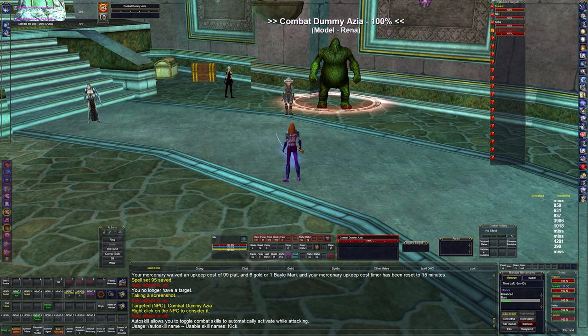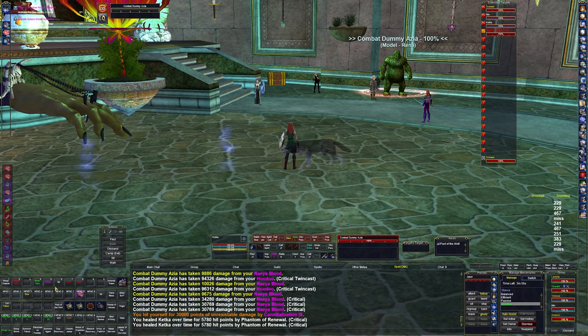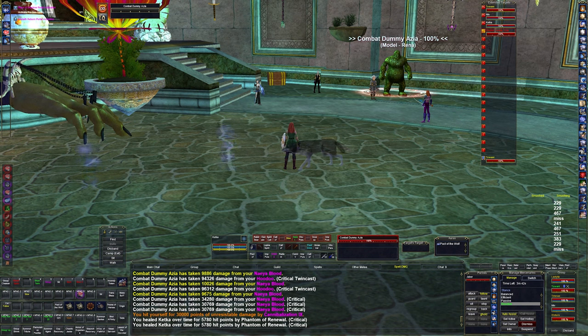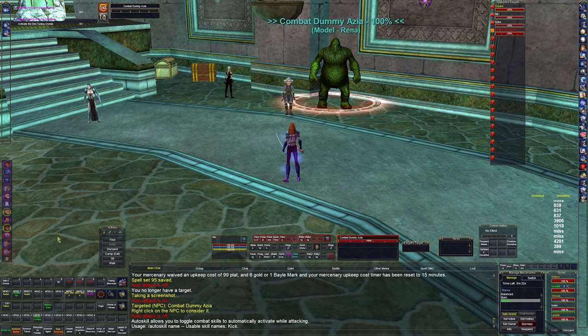That corresponds to how I have the other characters set up — the shaman has slow on three. On the bard, when I do the assist, she just turns on attack — nothing really fancy, just targets the mob and turns on attack. So I don't have to slow. If I don't want to slow a mob, I hit one; if I want to slow it, I hit three and the shaman will do something.